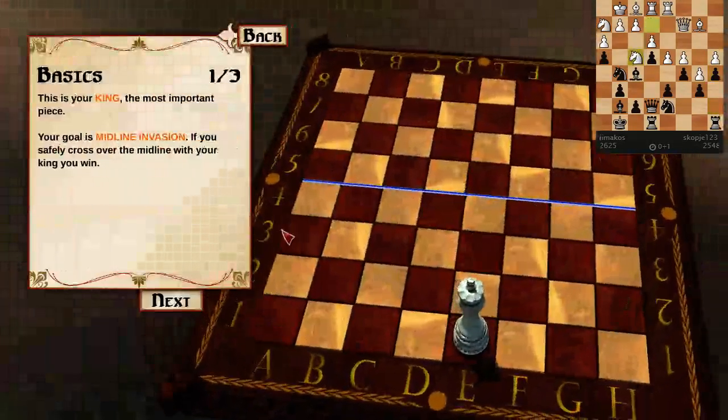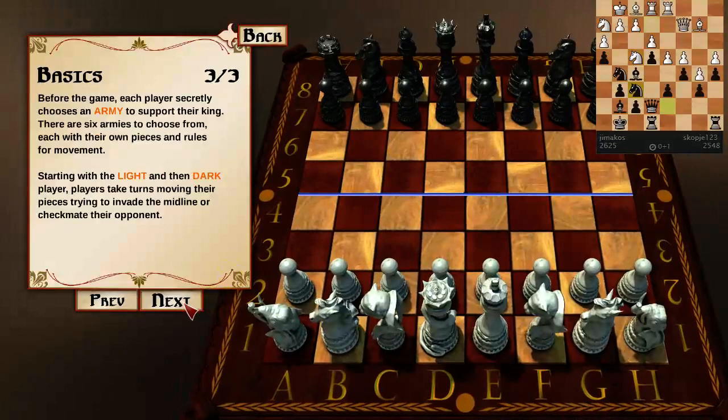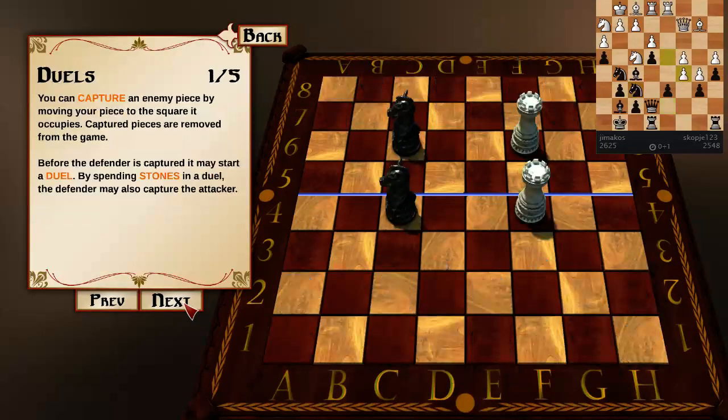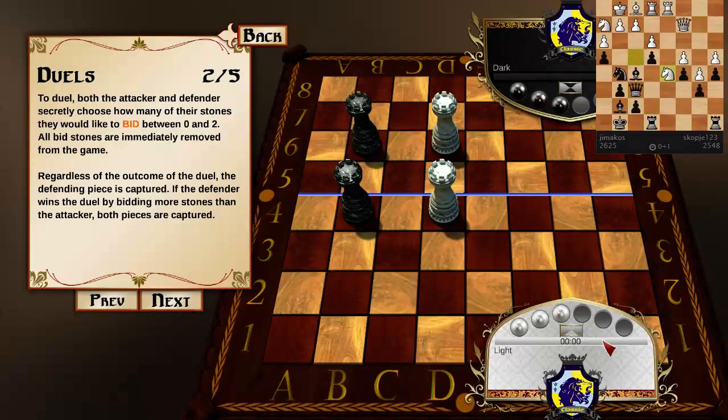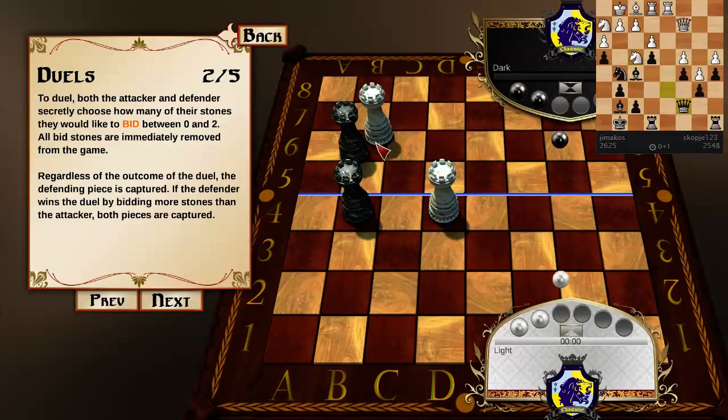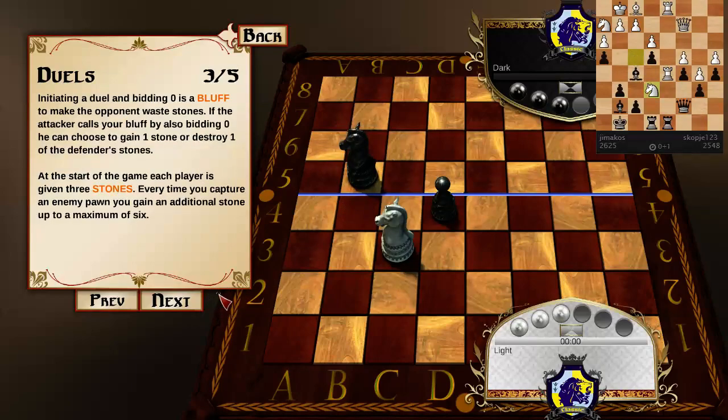Let's go through the rules. We've got a king and pieces that move like pieces. When you do a capture, a battle begins — you choose how much you're gonna gamble to see if the attacker gets removed from the board or not. Initiating a duel and bidding zero is a bluff to make the opponent waste a stone. If the attacker calls your bluff by also bidding zero, he can choose to gain one stone or destroy one of the defender's stones. These stones are a bidding mechanic.